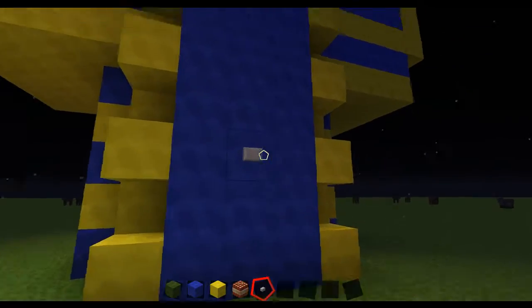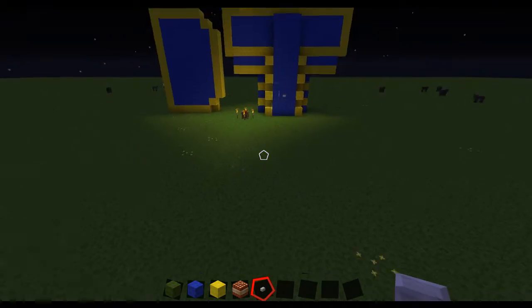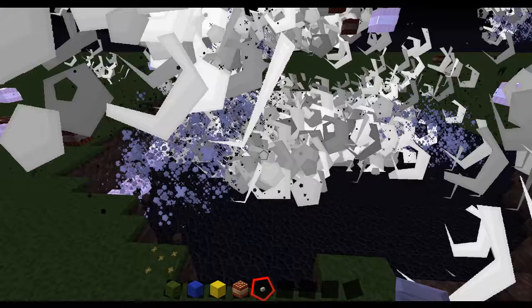He even has a button he wants us to press to see the magical secret inside. Now I better run away. Oh, I forgot there's a chest! I better save the chest! No, I destroyed his chest!